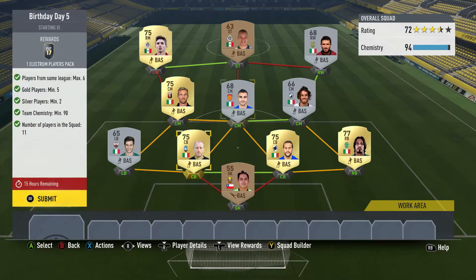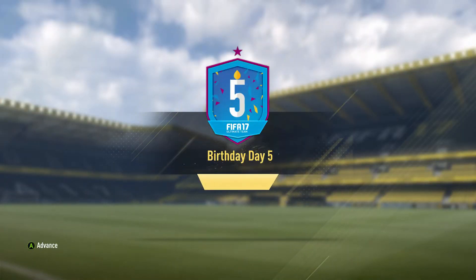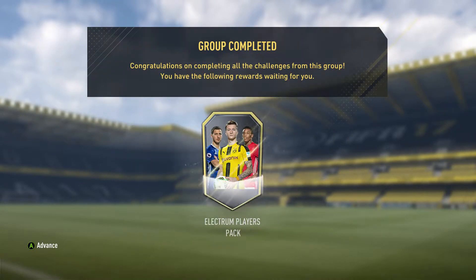I literally just picked my silvers, saw I had a few Italian silvers, decided to go all-Italian, then went through and used all my untradeable gold Italians. Once you have enough strong links you can throw in some other players to fill gaps. We meet all the requirements — birthday day five squad building challenge complete!